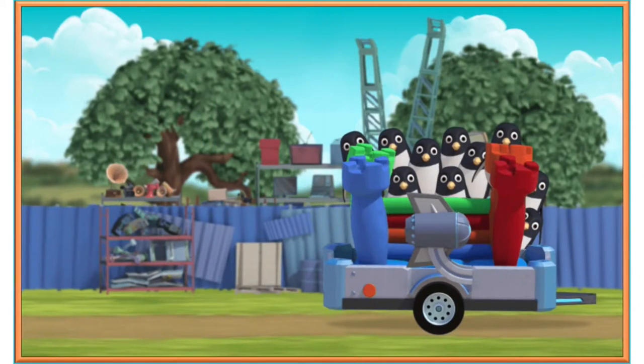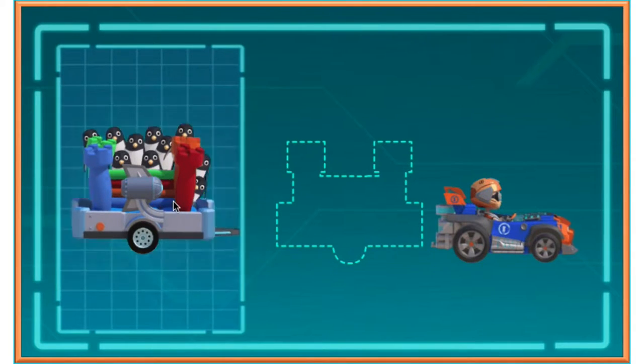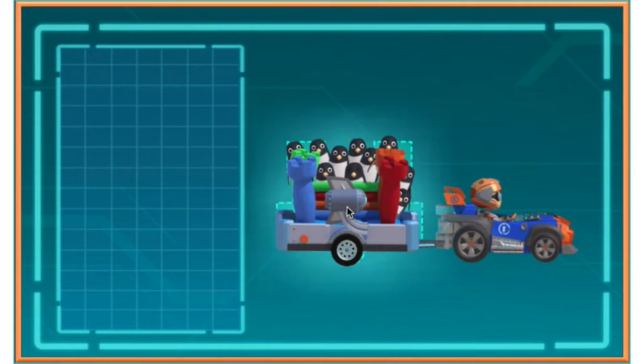Now let's attach the trailer to my go-kart. Click on the trailer, then click again where you think it should go. Perfect.